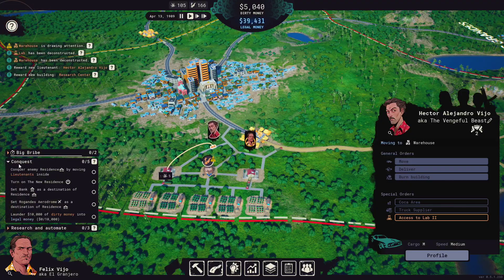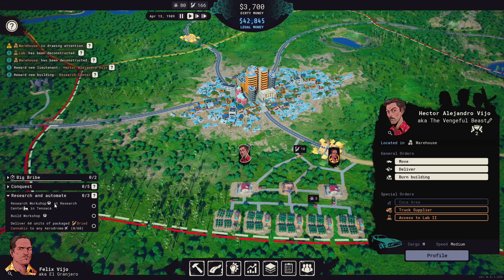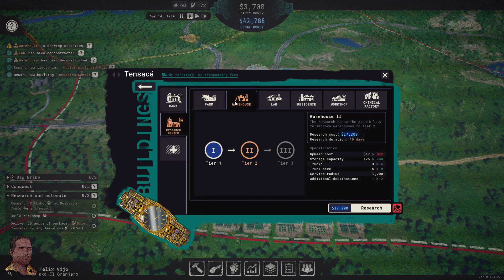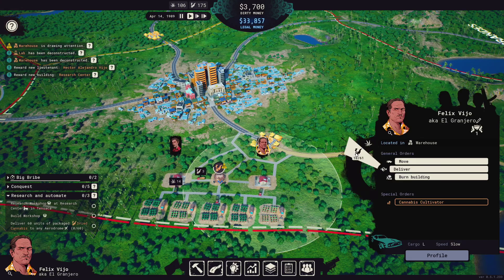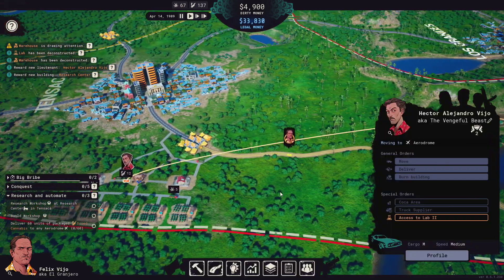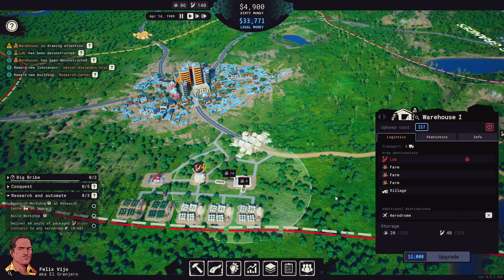Now we've got a few missions to do. Conquest — we've got to come up here and take this over, but we're not going to do that right now. Big Drive — we're still working on getting the money for the local police. Research and Automate — we've got to research the workshop. There's the research center — workshop, there we go, that's what we want to research. Now you can start delivering some more weed over here. It should start not having so much built up now that the trucks can deliver.